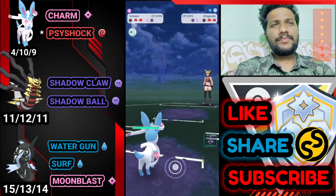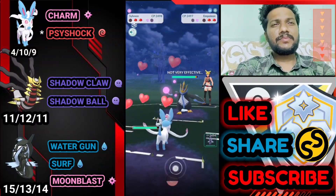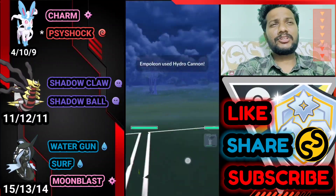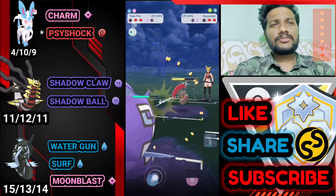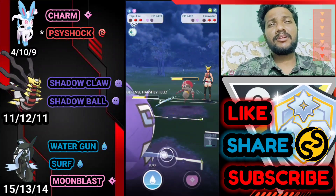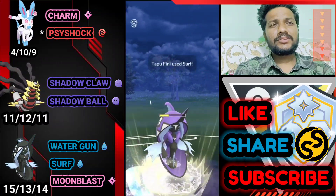He brings Empoleon, showing his third Pokemon immediately. I catch his Hydro Cannon on Tapu Fini — not too much damage, so not going to shield. Here comes the Escavalier — going for back-to-back Surf, and I think this is definitely an Acid Spray, so I'm not going to waste a shield. I'll save the shield for Sylveon because the last battle is going to be really epic. Let's finish the Escavalier first.